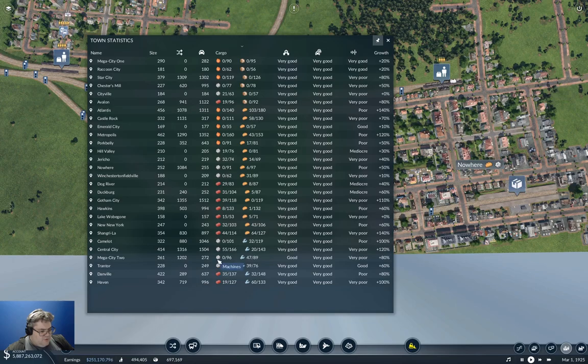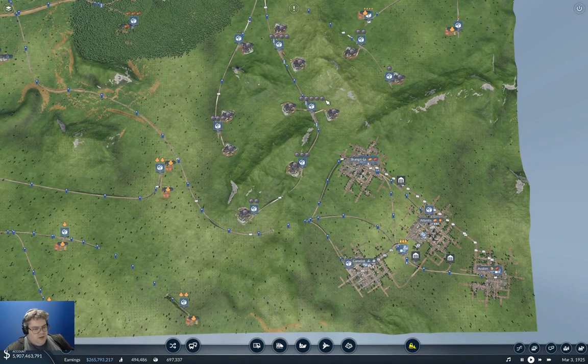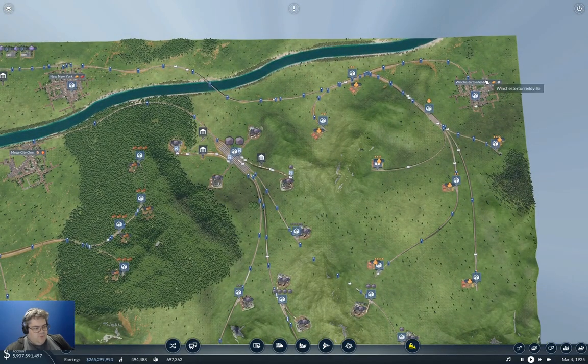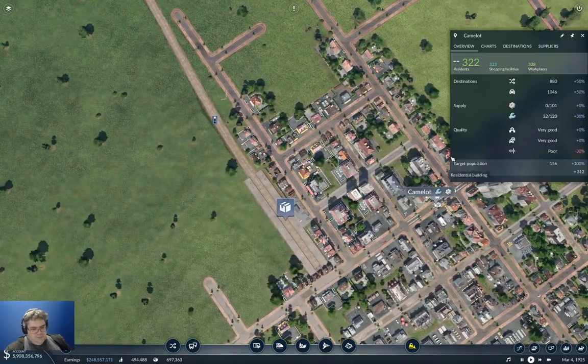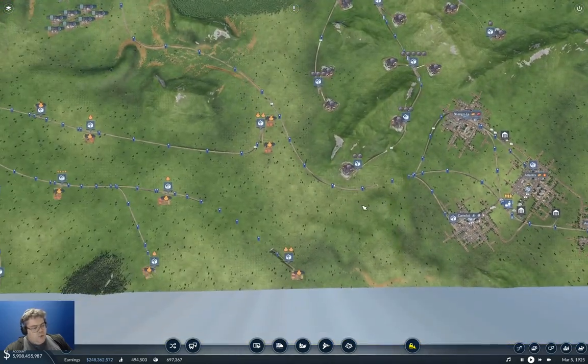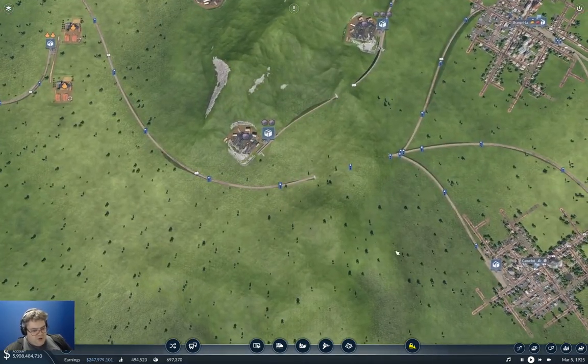We did Mega City 2 and Trantor last time, and went to Chesterton Fieldville and Camelot. Winchester and Fieldville is up there and Camelot. Well, let's start out with Camelot because I think the tracks are already here.